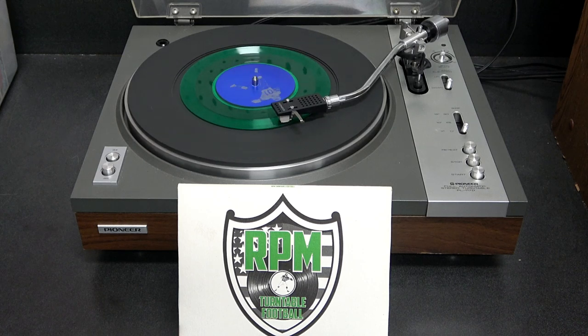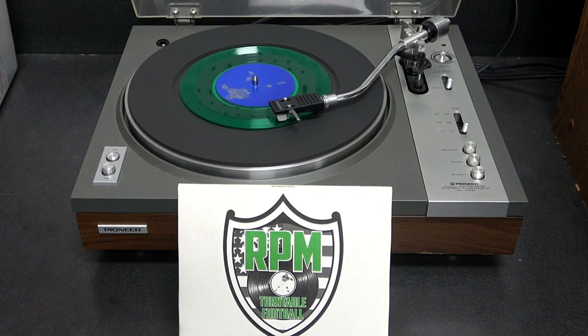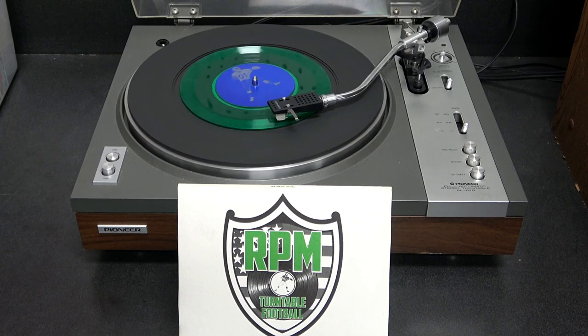The blue team lines up for the play. The corner gets the ball, hooks left, looks right, scrambling — being chased by the defensive back, gets hit and throws it — a real lollipop of a throw — and it's intercepted! No good news for the blue team, but great news for the red team. We're going to flip this record and give the red team a go.